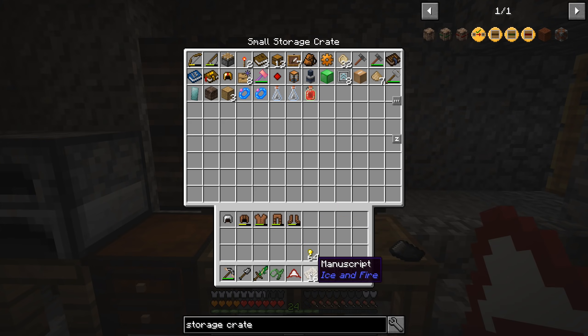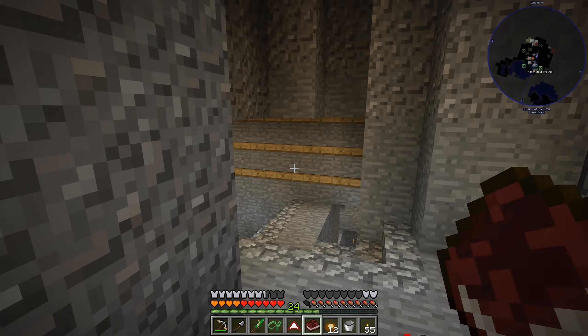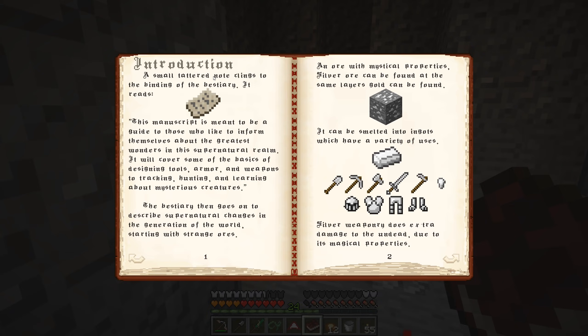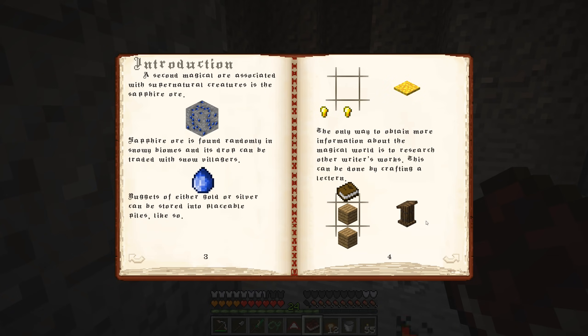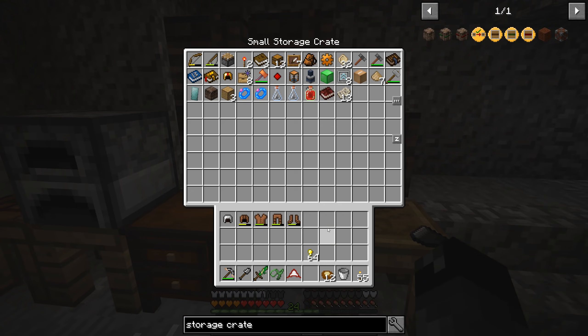The manuscript - if I right click on it, no. Let's see what its uses are. We can turn it into a book. I have no idea what the ice and fire mod is - this contains an introduction. A small tattered note clings to the binding of the bestiary. It reads: this manuscript is meant to be a guide for those who like to inform themselves about the greatest wonders in the supernatural realm. It covers basics of designing tools, armors, weapons, hunting, and learning about mysterious creatures. Silver ore can be found at the same layer as gold.